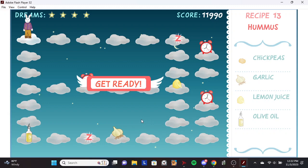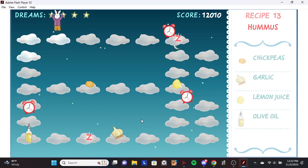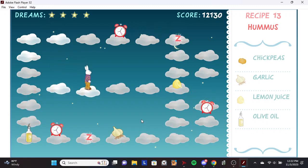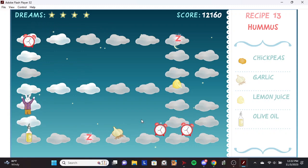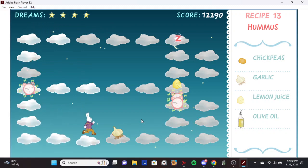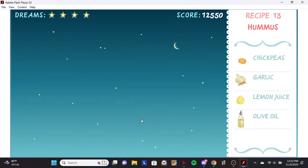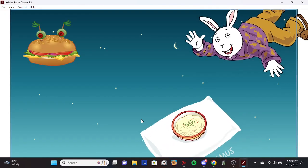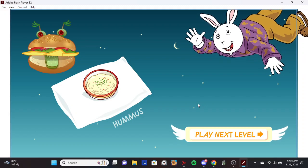Hummus. Chick peas. Olive oil. Garlic. Cool! You just made hummus. That's a Middle Eastern treat.